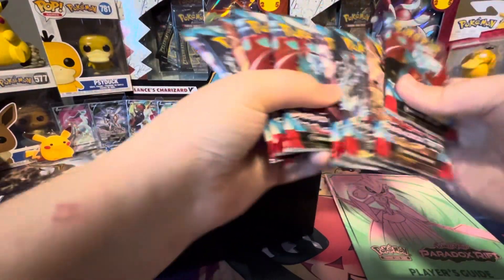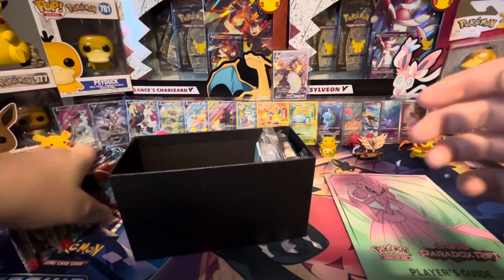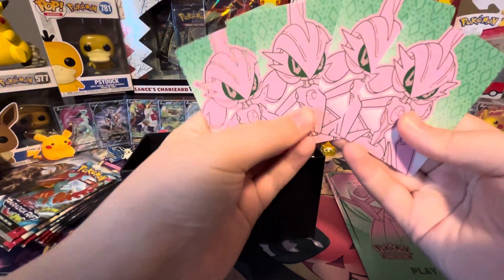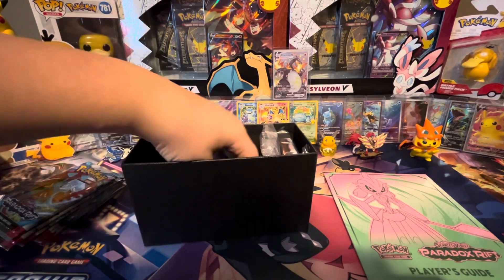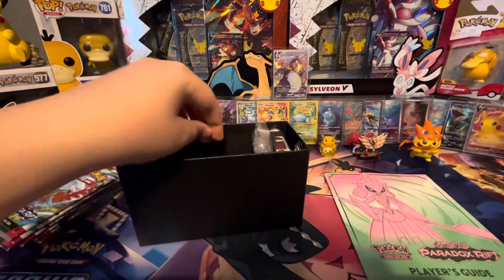We got our 9 packs — they were stocked with Paradox Rift. They had the single packs, 3-pack blisters, and then they had 2 Elite Trainer Boxes. There's the dice and the damage counters.